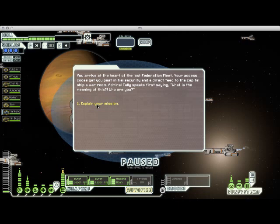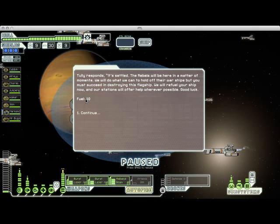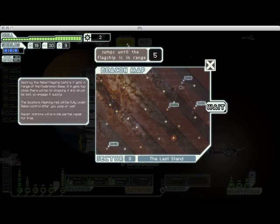Here we go — the last sector. There's some flavor text here that I'm just going to click through because it's not really that important. But more importantly, you get a whole bunch of free fuel, they fix up your ship, and you're good to go. This last sector is a little bit different because the entire map is kind of marked off as hostile. The only friendly jump points you will come across are the marked repair stations — these will fix up your hull a little bit and give you some missiles, fuel, and drone parts. Everything else here is basically going to be a fight, so it's a little bit trickier than your average sector.